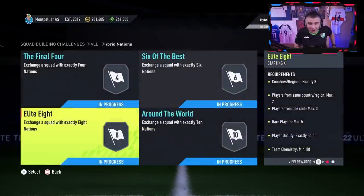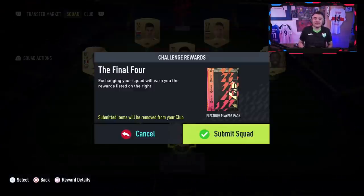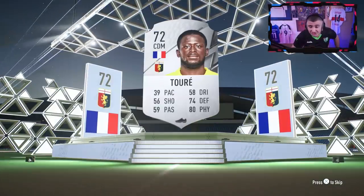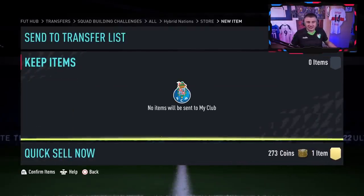Moving over to Hybrid Nations — the real ones know Hybrid Nations is the real moneymaker. We start with the Final Four, which gives us an electrum players pack. I'll skip it and just move on. Is that silver? It's Yaya Toure. Oh wait, that's not Harvey. Lads, I'll take Andre Gomez and move on instantly.